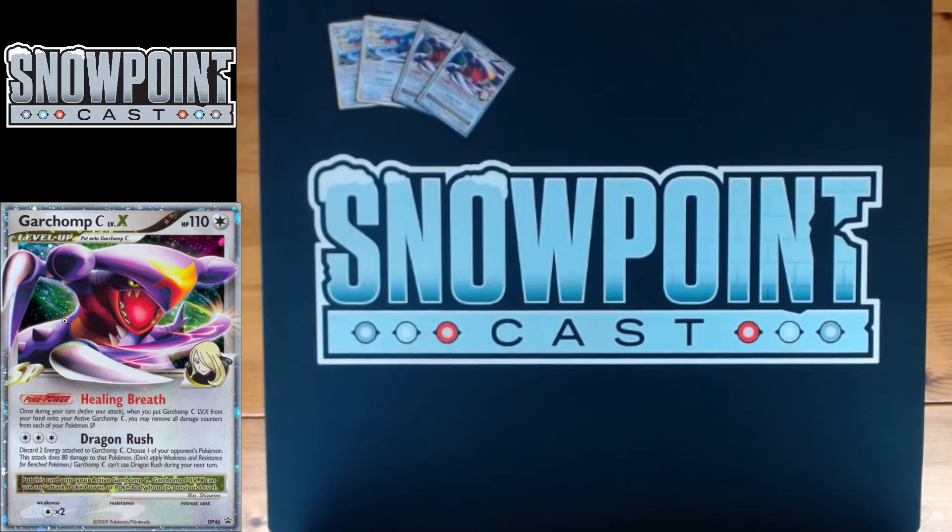You also play two Garchomp C Level X — 110 HP, free retreat, keeping that colorless weakness. Healing Breath: once during your turn, when you put Garchomp C Level X from your hand onto your active Garchomp C, you may remove all damage counters from each of your Pokemon SP. This is obviously a really amazing ability — it lets you take a bunch of hits and then heal later.